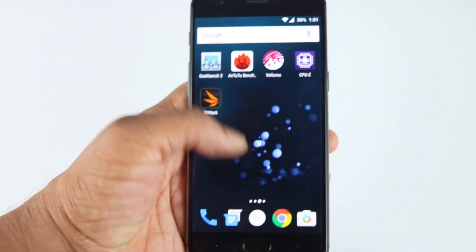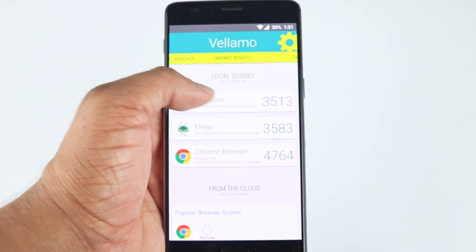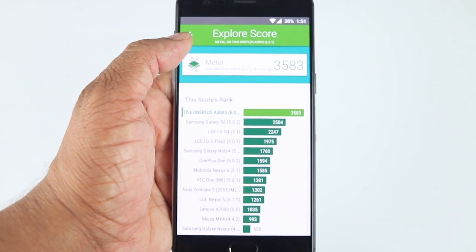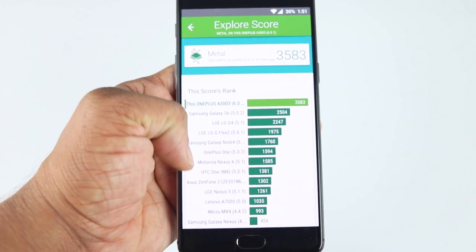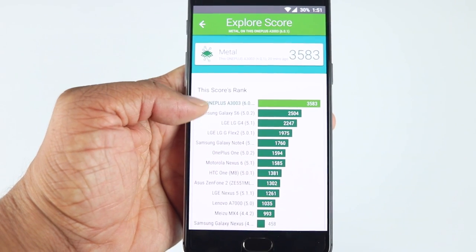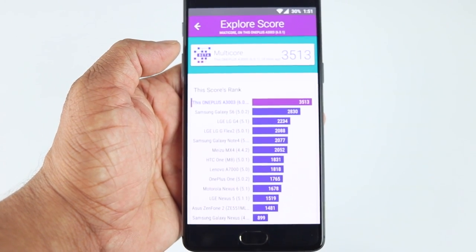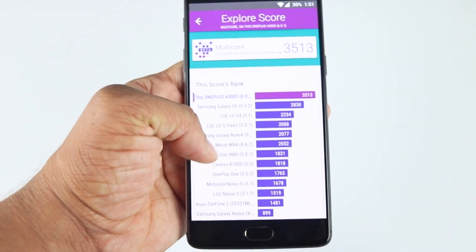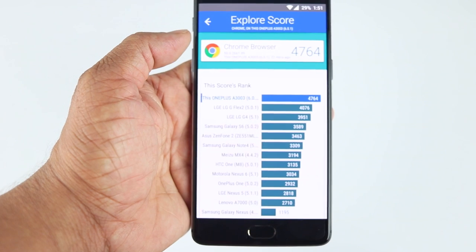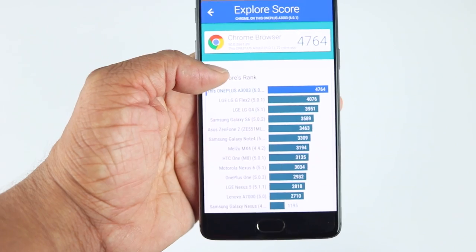Next let's look at Vellamo. This has a multi-core performance and metal score, which explores a lot of multi-core testing. You can see the OnePlus One performance, the Galaxy S6, and here is the OnePlus 3 score. In multi-core performance it has done really very well. In the browser test also, it has done better than most of last year's flagships.